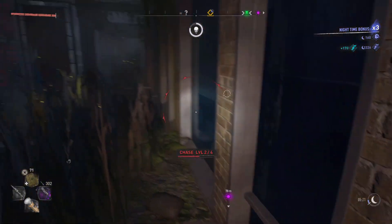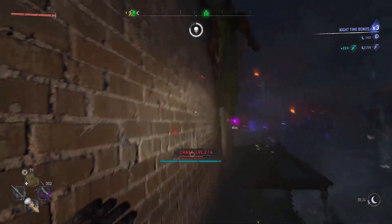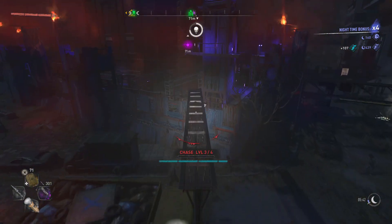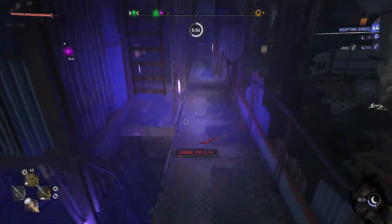We're going to wall run back and forth. Wall running back and forth actually keeps you pretty safe — the zombies seem to get confused and they're not able to effectively attack you. But once we get to stage three I do head back into the safe zone, because it gets kind of crazy once you get to stage three and beyond.